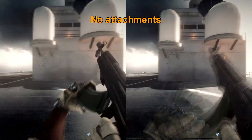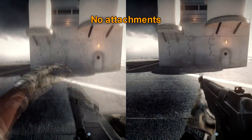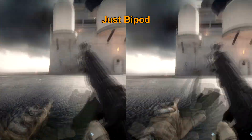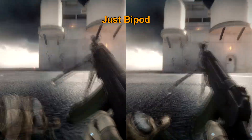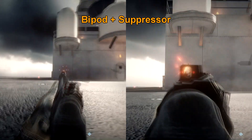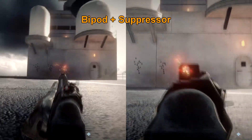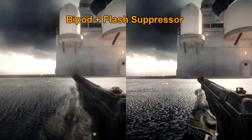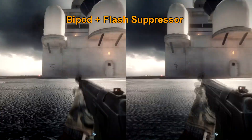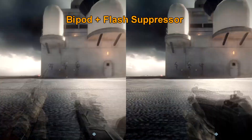The bipod now grants a much higher accuracy bonus and recoil reduction when used with a carbine or an assault rifle, and I've noticed that the deployment speed has been sped up. They've also changed it so that whether you're aiming down the sights or firing from the hip, the accuracy bonus remains mainly unchanged.